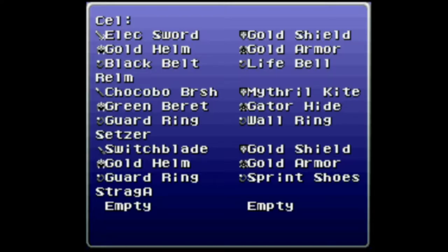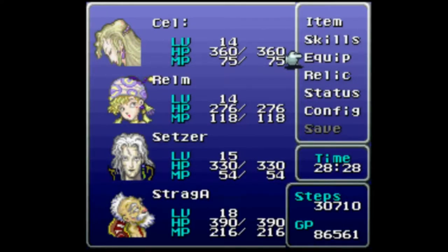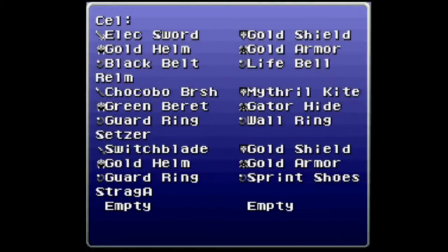Rum has her brush so she can sketch, which is a pretty big help. She's also set up with relics to be as tanky as possible, because her defenses won't stack anywhere useful — but Shell and Safe will still help out. Her HP sucks too, which doesn't help. We've also got Cesar with his guard ring and Sprint Shoes. Sprint Shoes because otherwise he's too slow to heal as effectively as I want him to — so those are kind of important for him.